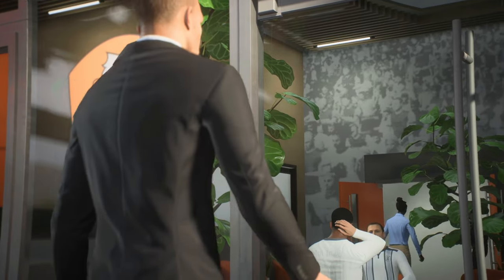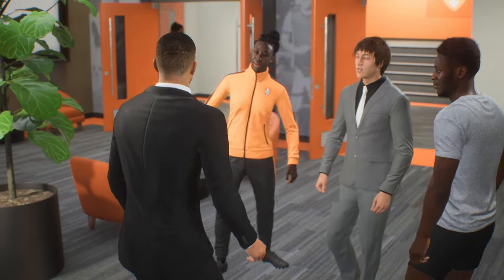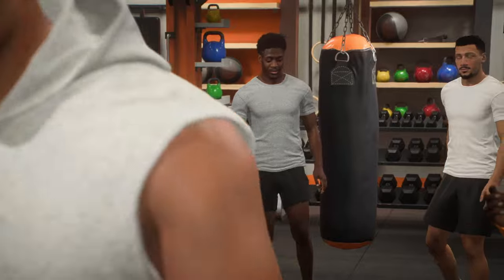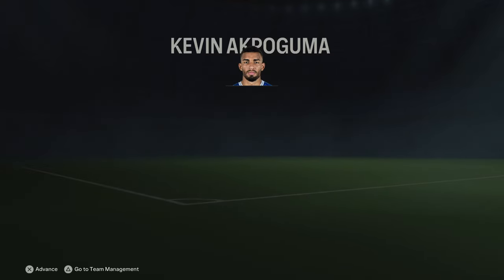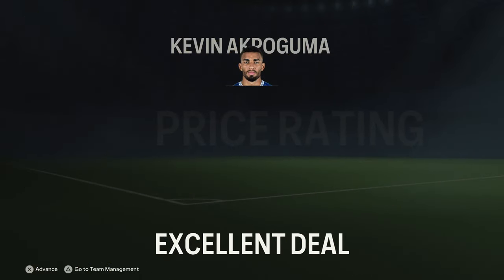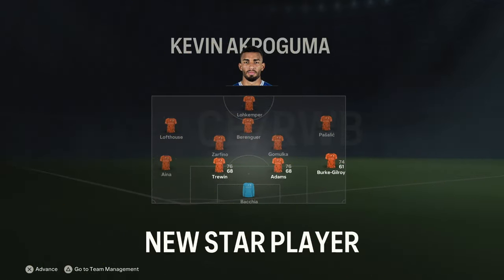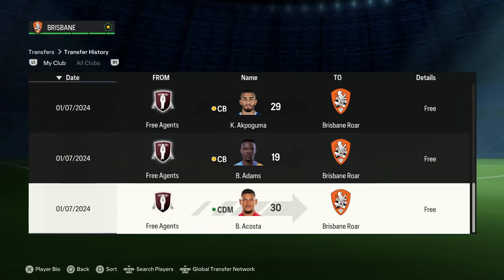Another signing for season two is a center back who looks really good — Kevin Akpoguma, again a free agent. I really needed to bolster the squad and we're only limited to a five million pound budget, so I didn't have the funds to bring anyone in on permanent deals. Akpoguma is a massive addition who's going to go straight into the back line.